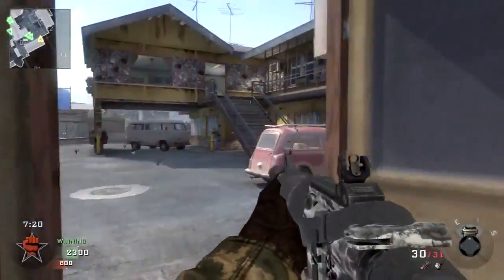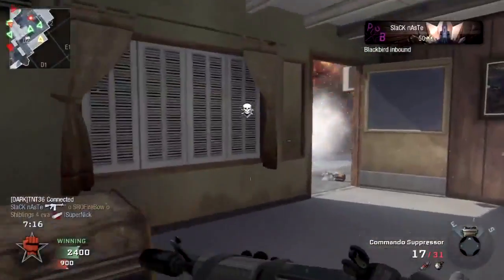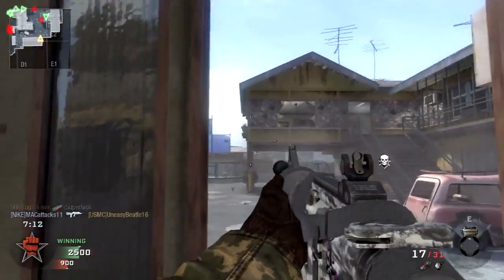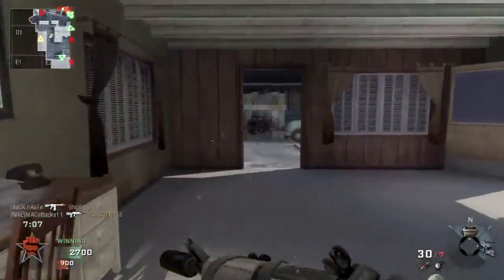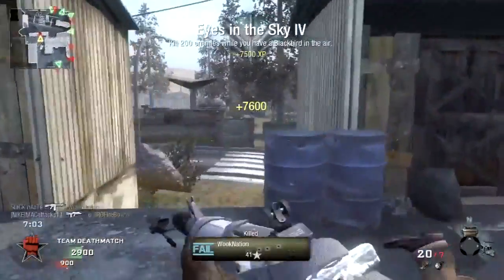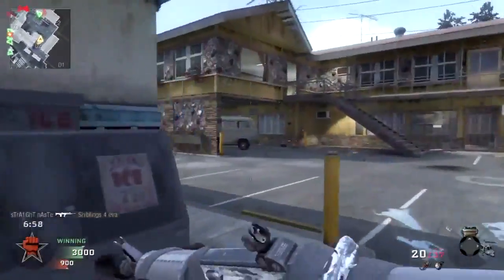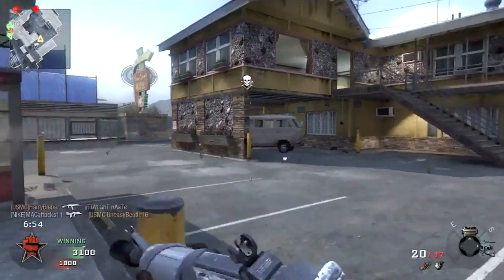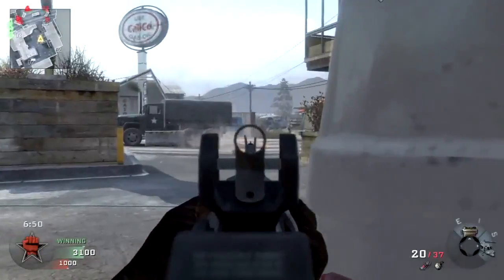Come all the way around to the right, through these buildings — I pick up one or two kills there. My Blackbird is calling in. I notice this guy up here, and with Hardened Pro I get him through the wall. In this game pretty much every gun can penetrate walls fairly easily. For some reason though, you can't shoot through stairwells or certain structures — I have no idea why.